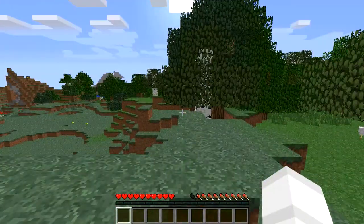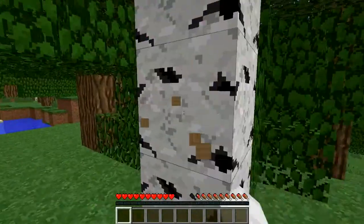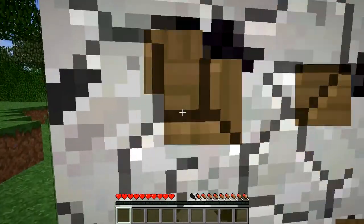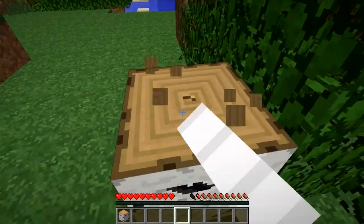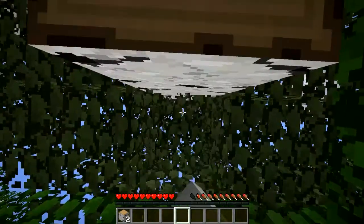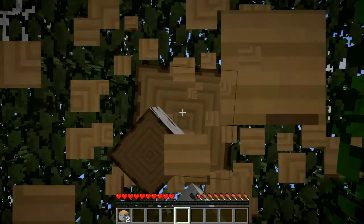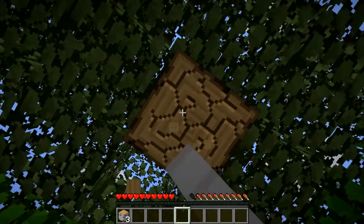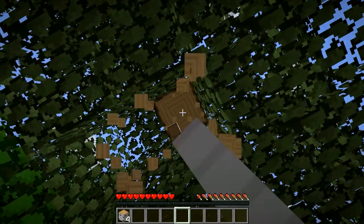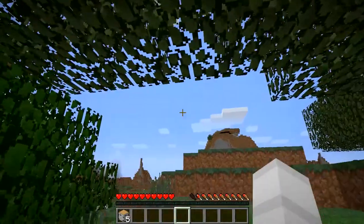So yeah, let's get started. I'm gonna get some wood — oh god, FPS spike. Okay it's fine now, I'm back up to 100. We're gonna get some wood, make an axe, get more wood, stone tools, iron tools, diamond tools — we're gonna get everything.